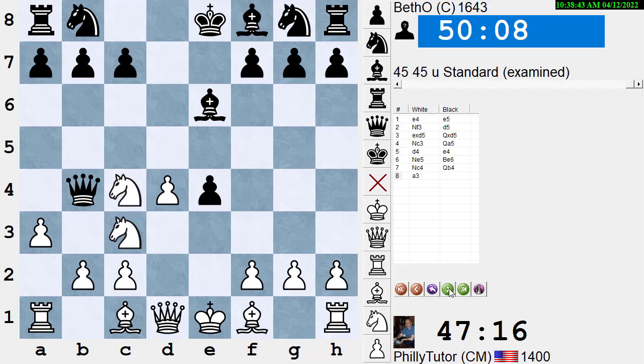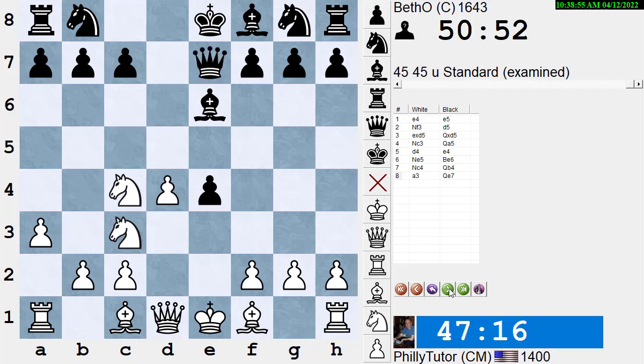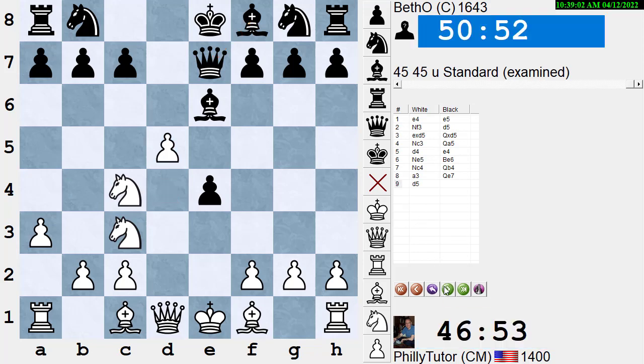I can't guard the knight with b3 — that would hang my knight on c3. I could move the knight, but I just moved it. I could play Qe2 to guard the knight, but then he could trade everything off and my initiative wouldn't be good for much. So I play a3 to attack the queen first. Now he can't play Qxc4 because he'd lose the queen for two pieces, and there's nowhere he can go where his queen continues to attack my knight on c4 — so my knight is now perfectly safe.